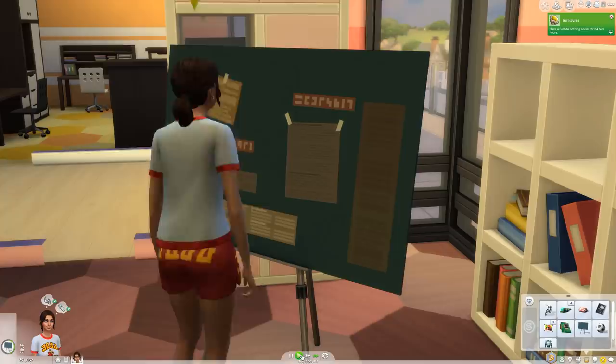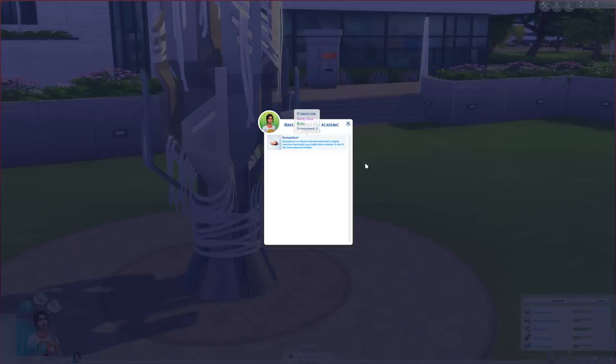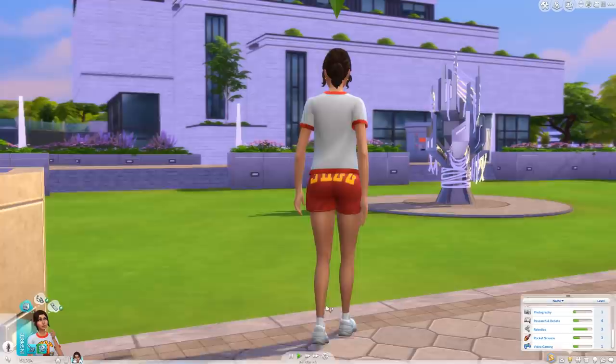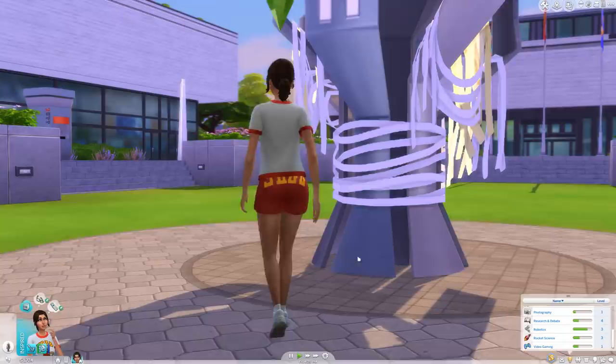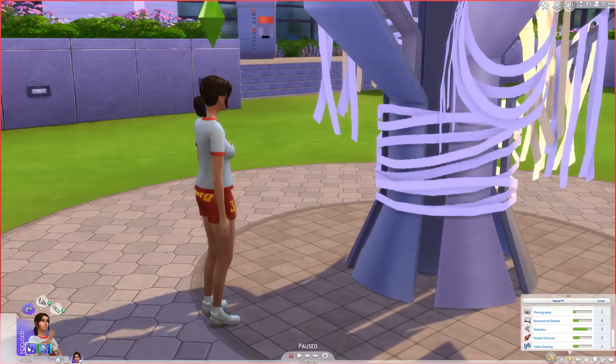The secret society can be found near Pepper's Pub close to the ruins. You might think all you need to do to join is befriend them, but no — they want something far more valuable: an offering. At the university statue, you can make an offering for academic success. I suggest offering something valuable or rare — I gave them a rare crystal and it seemed to work in my favor. If you receive the surreal focus buff, that means you're in, but you're gonna have to wait.